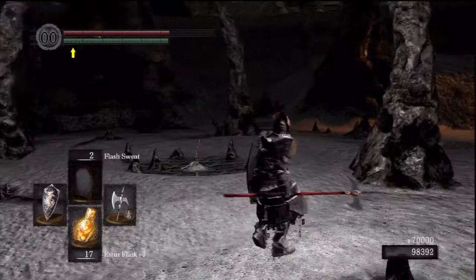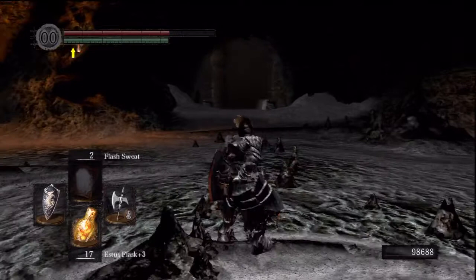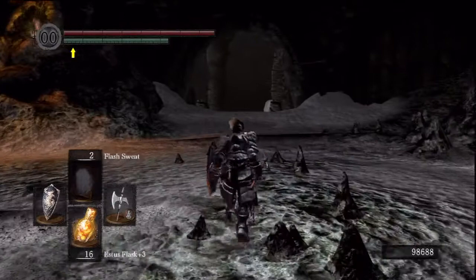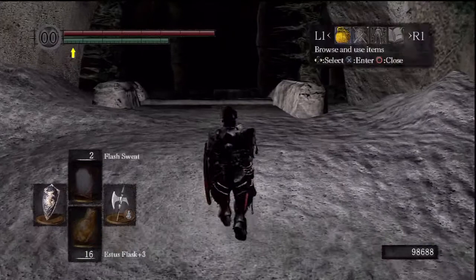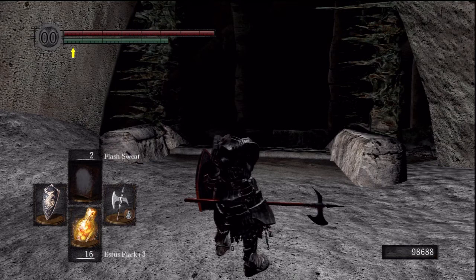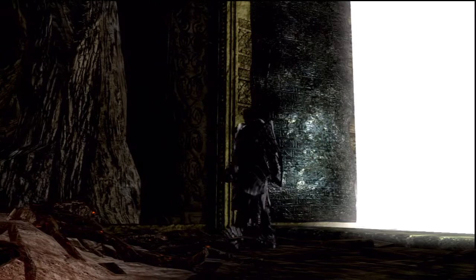Now for the ending, we have two choices: we could light the bonfire or we could walk out the door. The game makes you believe that lighting the bonfire is the good ending, but if you read the lore it's actually not — basically if you light the bonfire you just keep the Age of the Gods from ending. If you walk out the door, the Age of the Gods ends and the Age of Man can finally begin, so that's what we're gonna do. I'm gonna remove my helmet just to look more badass.